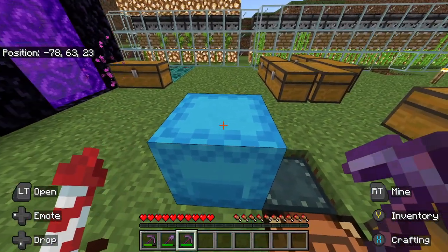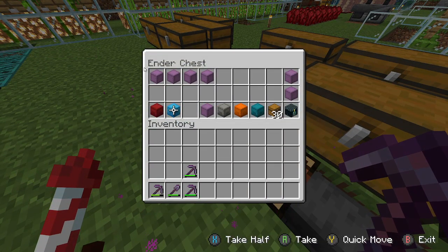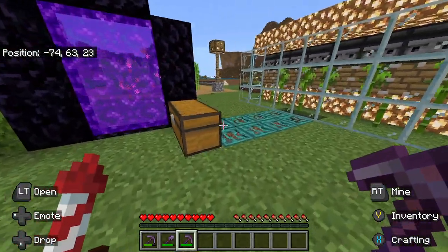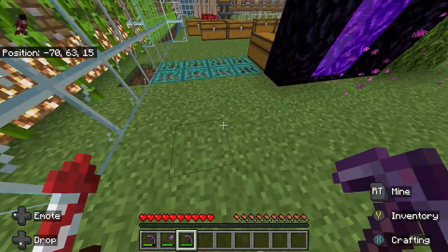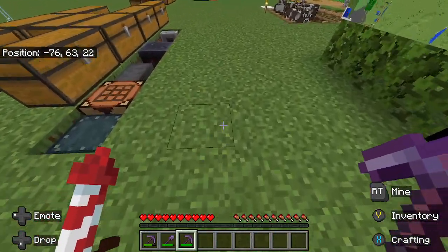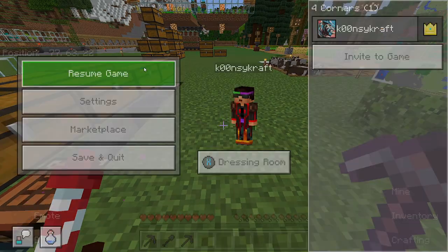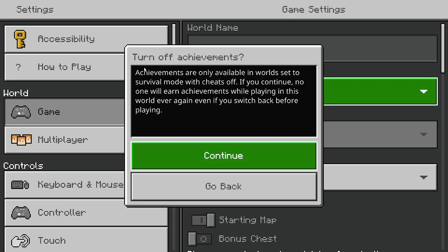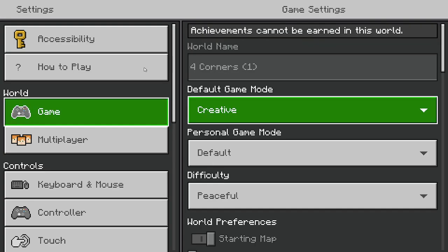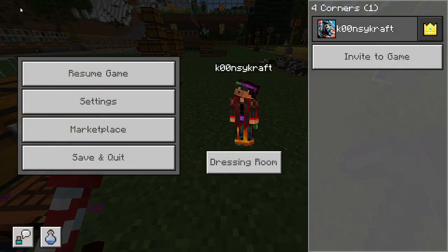Hey, what's going on everybody. Funny story - I was doing this in survival and I lost my wings. I was flying through the nether and I'm not really sure what happened. I had plenty of room but I guess I hit a hoglin or a piglin in the nether tunnel I have. I died, so we're gonna do this video in creative. I made a copy of it - as you can see it's four corners right here.